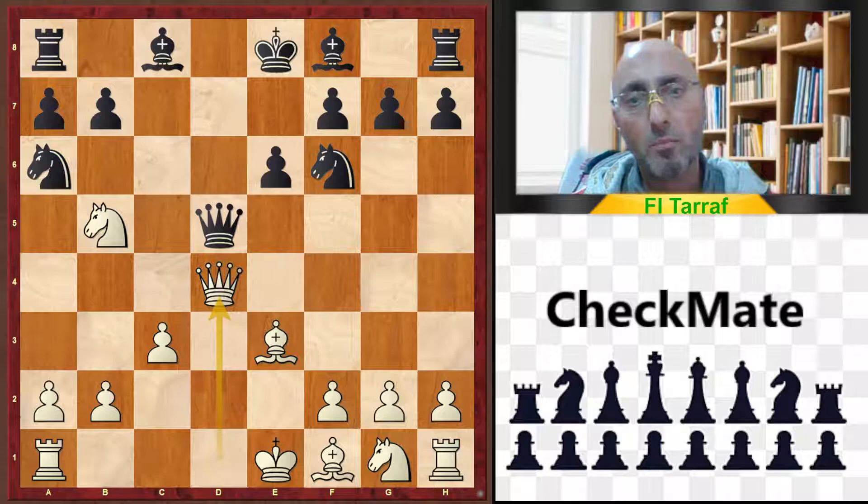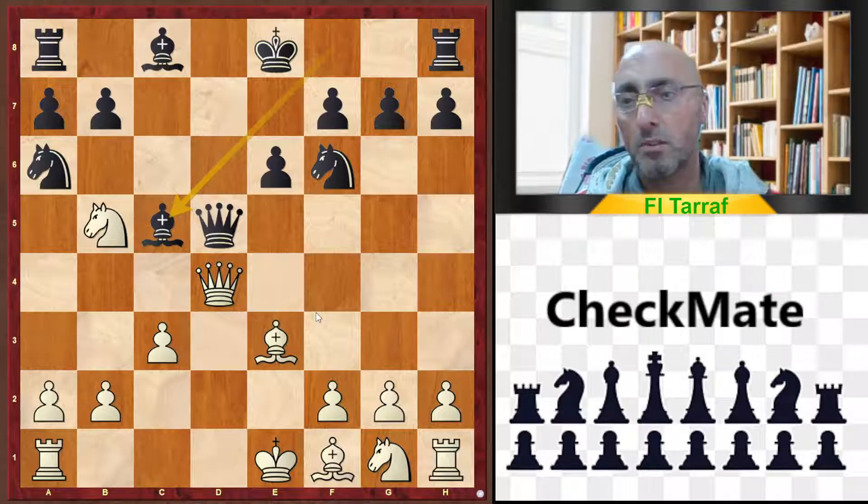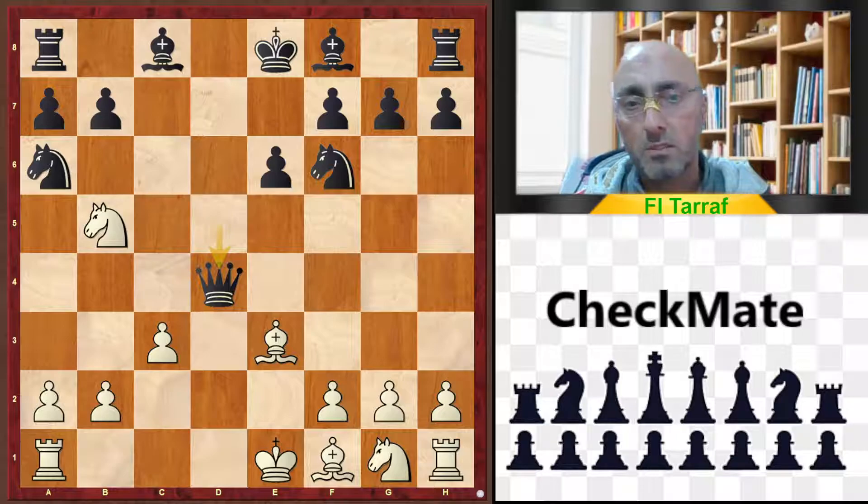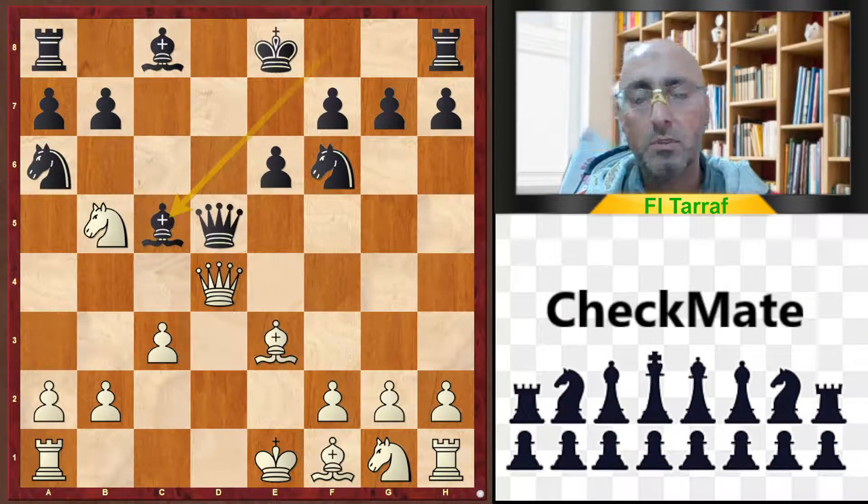And black fell for the trap, and played bishop to c5, thinking that the bishop on c5 is protected by the queen and by the knight. It's better to play queen takes d4 and bishop takes d4, which gives white only a slight advantage. But in the game, bishop to c5 — and this is the blunder, the bad move.